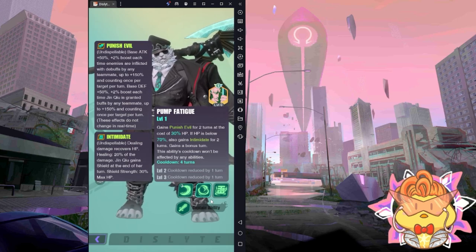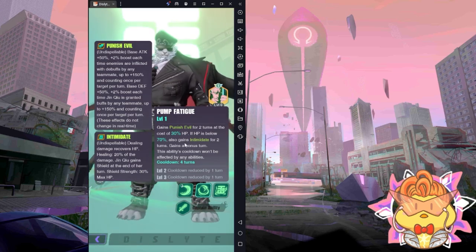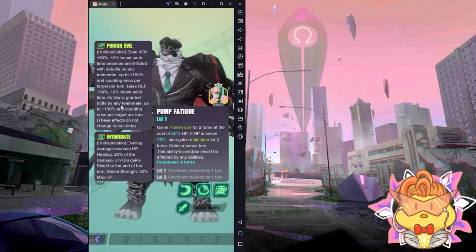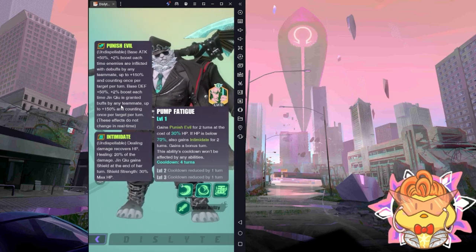S2 is the skill that will reduce your max HP by 30% and give you the Intimidated buff and gain one more turn, so you can treat S2 as a bonus — buff yourself and give you an extra turn. Punish Evil gives you a base attack boost of 50% and base defense boost of 50%, and every time an enemy is inflicted with a debuff it increases 2% of base attack. When Jinchu gains a buff from his own teammate, he'll gain another 2% base defense, up to 150%.